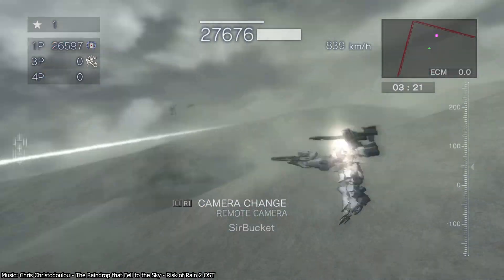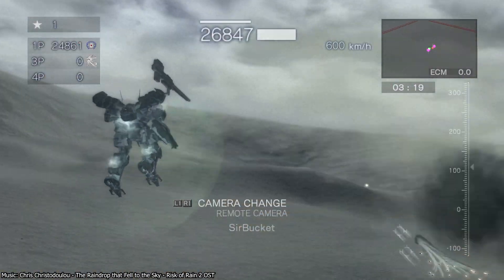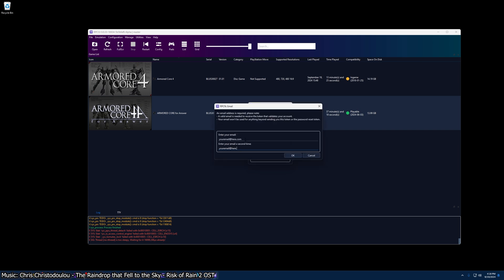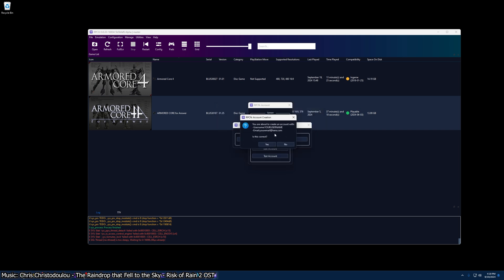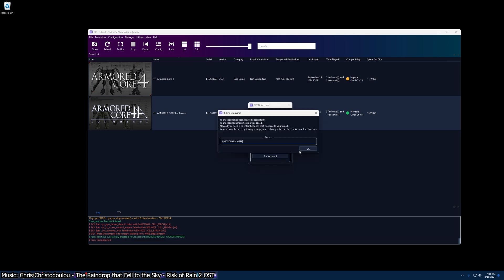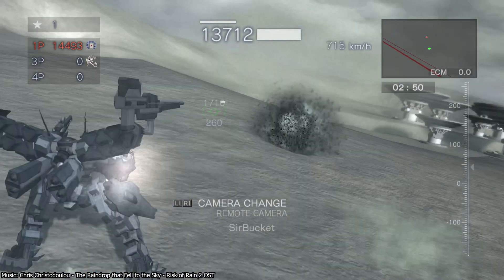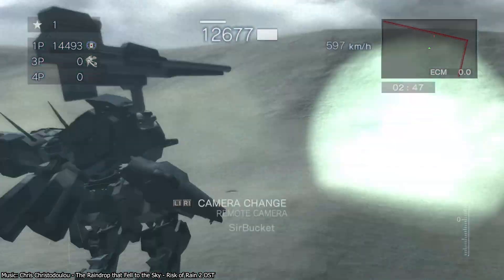To play both games online, you'll need an RPCN account. Thankfully, unlike Sony, the awesome dudes over at RPCS3 don't charge us monthly to play games and account creation is entirely free. To create an account, click on the configuration button at the top of the RPCS3 window and then from the drop-down, pick RPCN. Hit create account, set your username to whatever you'd like it to be, then create a password. Enter in your email address and hit OK. Then check your email for an email from the RPCS3 team with your token. Copy and paste that token into RPCS3, hit OK, and your account should be working. You can verify this by hitting the test account button.